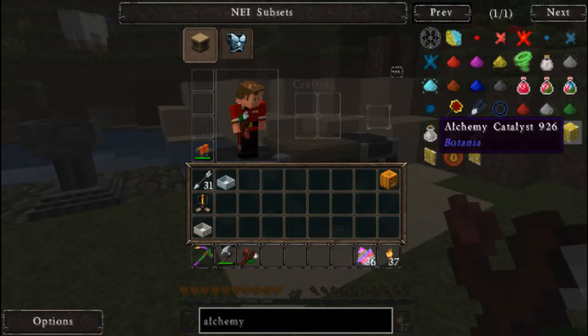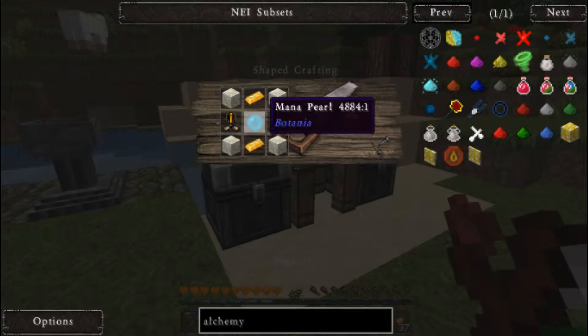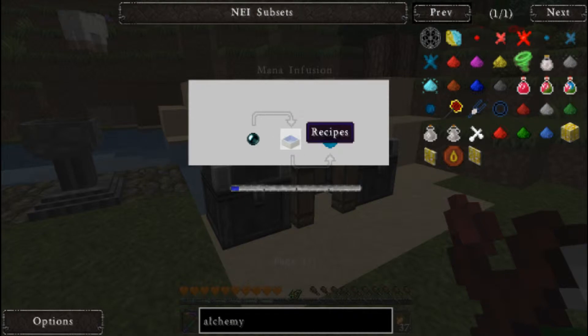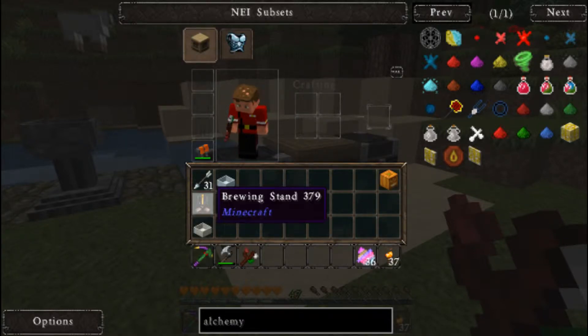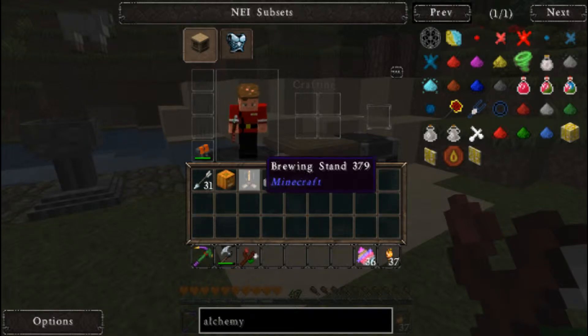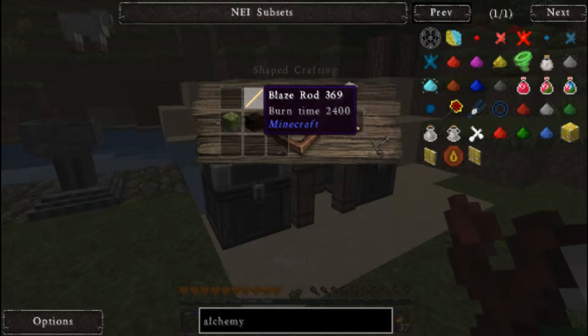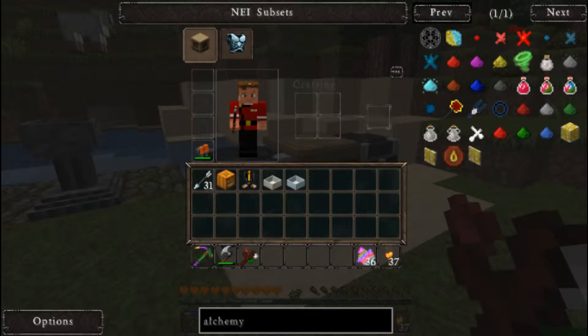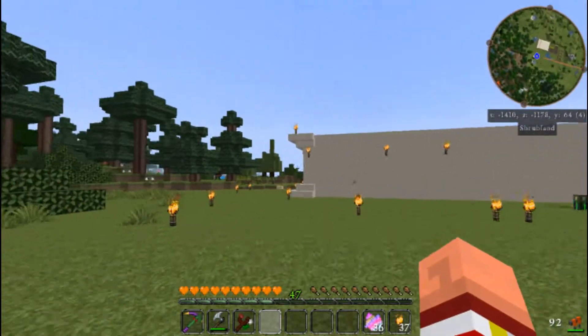It is built with living rock, gold ingots, brewing stands, and a mana pearl. Now how do we make a mana pearl? We just drop an ender pearl into our mana pool and it takes a little bit of mana. But first we're going to have to make a brewing stand - I only have one so we need to go make another. I can't remember how to make a brewing stand. Three cobblestone and a blaze rod? Oh wow, that's actually a lot easier than I thought. Okay, back to the house!